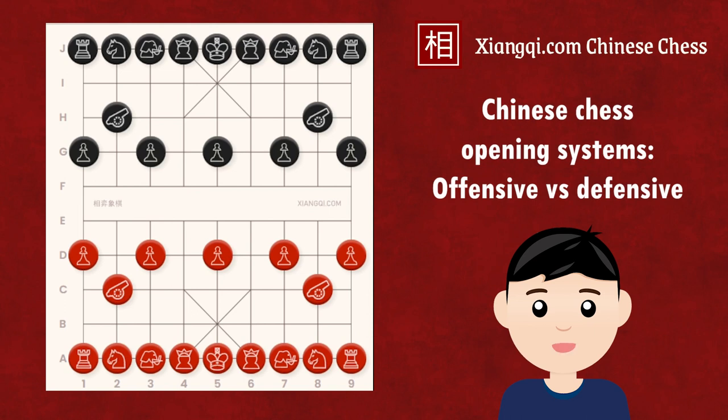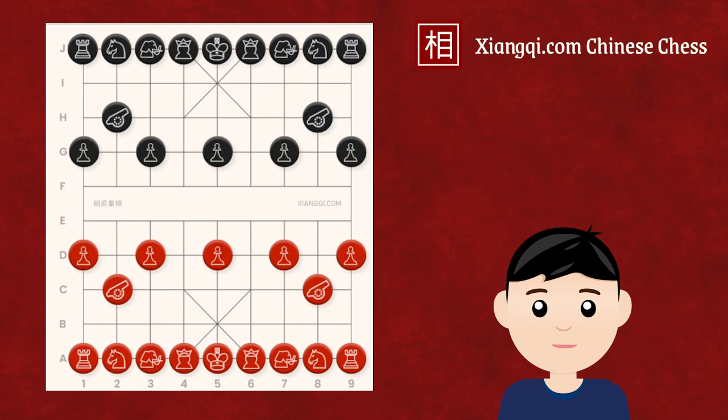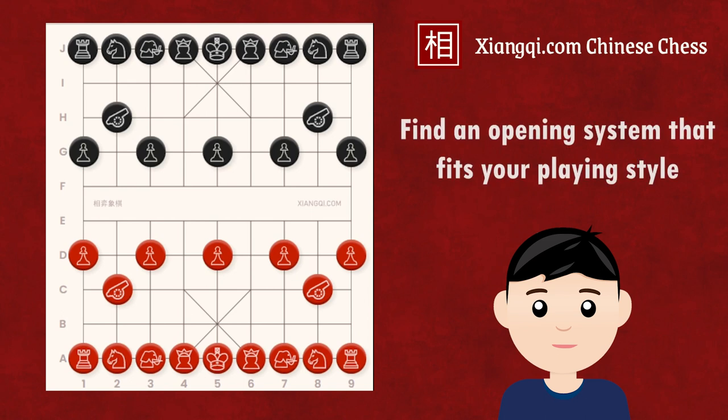The first move you make greatly influences the system you will employ throughout the game. Many players overlook this and inadvertently choose an offensive system when they intend to defend, or vice versa. In this video, you will explore the strategy behind different first opening moves in Xiangqi to help you select a system that best fits your playing style.